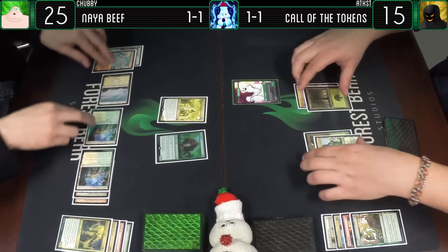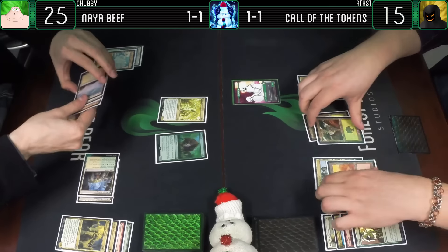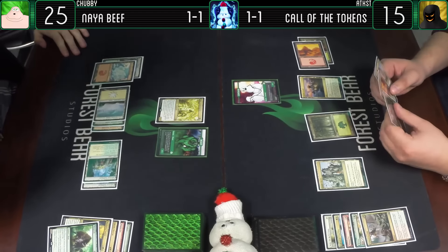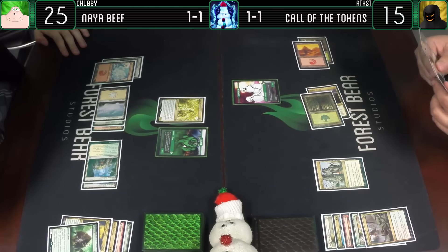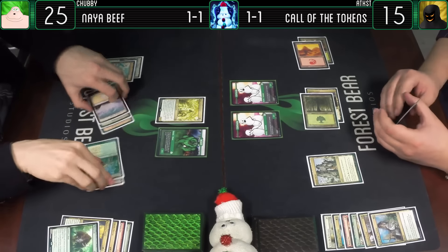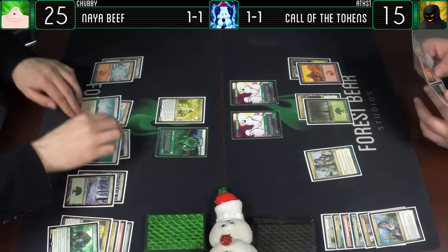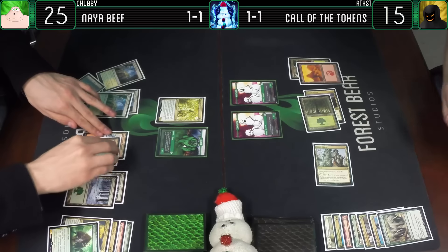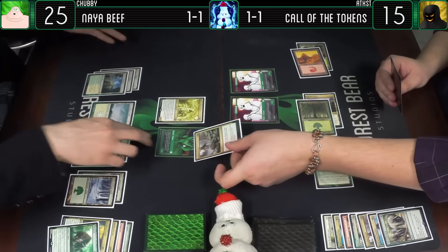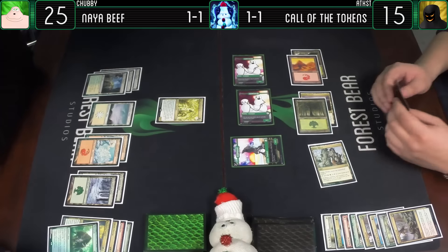Untap, draw for turn - a mountain. Ground Assault him - at least I got a beast out of it. Call of the Conclave - one doopie, another doopie. Everyone likes some doopies. Untap, draw a card. Untap, draw for turn. Call of the Herd - 3-3s. Ground Assault that - another one? Jesus. 6 damage, go to 19. Enter go.